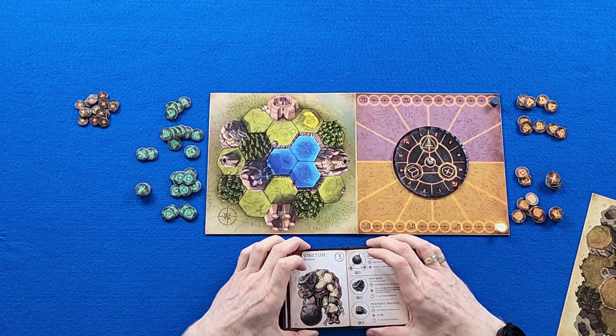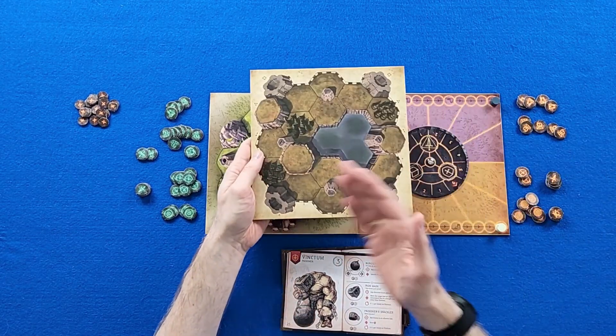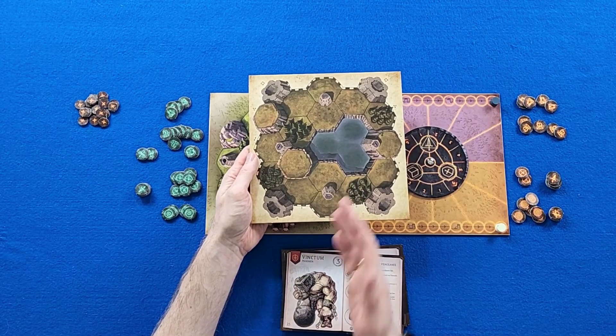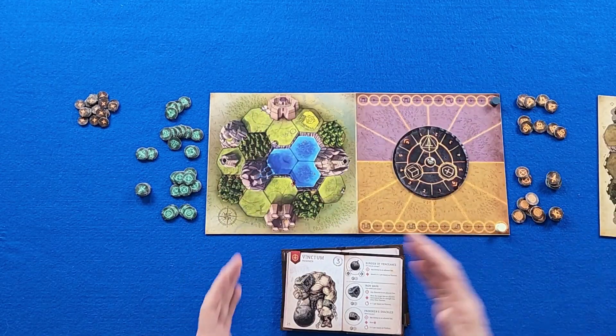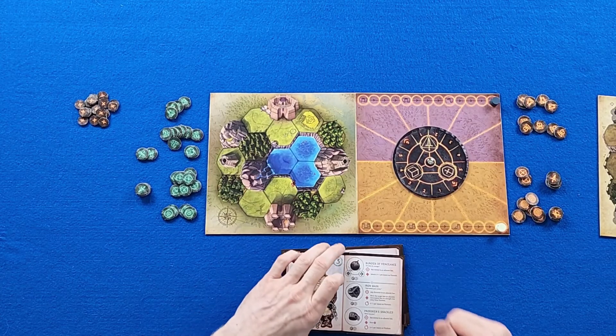Before the game even starts, you need to figure out if you're going to play on the three-unit board or the four-unit board. The four-unit board can be played as a two-player game, but if you're going to play teams, this is the only way to play. Each person on each team is going to control two summons for a total of four. On the standard board, it's a two-player game and each player controls three summons.